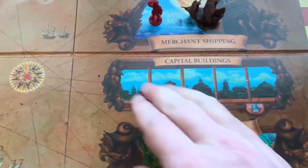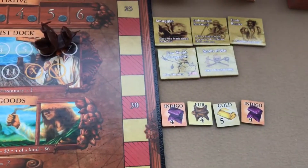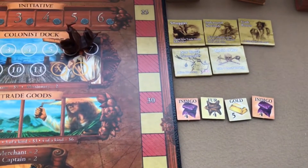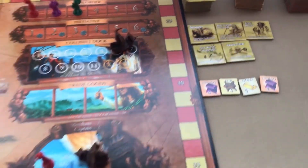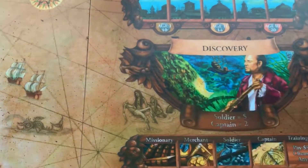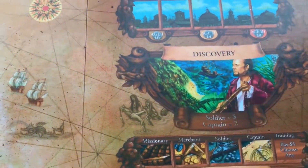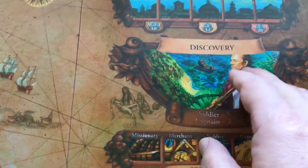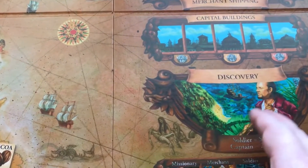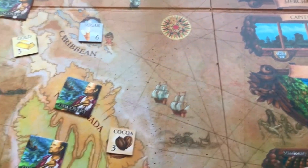The capital buildings space lets you buy one of the available buildings — in age one they cost 10 gold, age two costs 14, and age three costs 20. The discovery space is where you accumulate colonists and specialists over multiple turns; you can leave figures there turn to turn. When you think you have enough, you declare how many to send to try to discover a new territory, then flip a discovery tile.